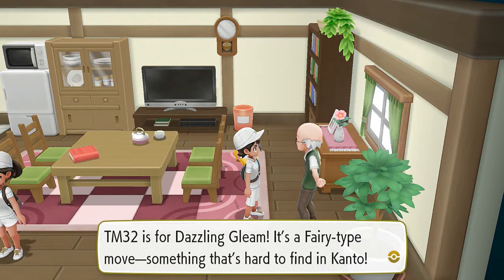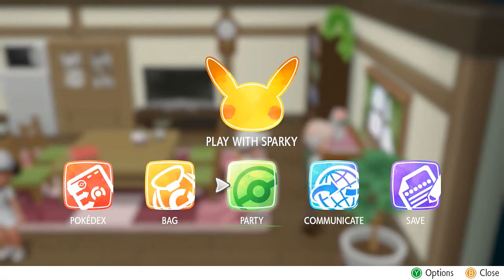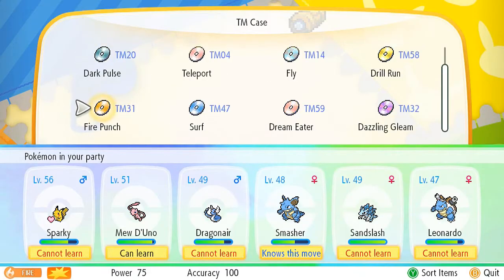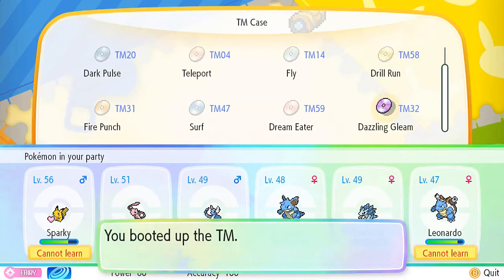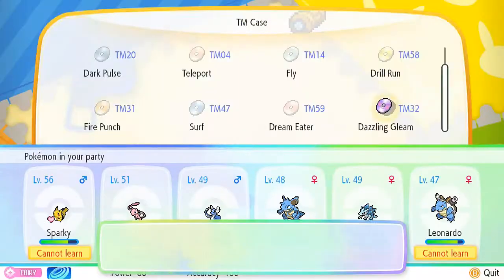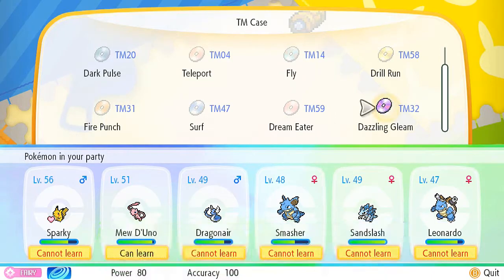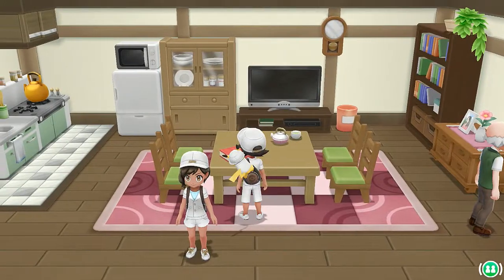Let's go ahead and teach that to Mew, because it looks like it could be the only one that could learn it. And I was correct. So let's go ahead and take this, give that to Mew. I haven't used Seismic Toss a lot, so I'm going to take that out. We got a Pokemon that now knows Dazzling Gleam.